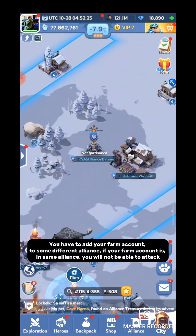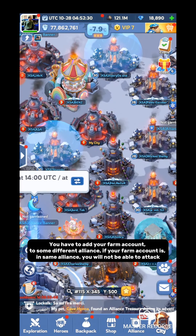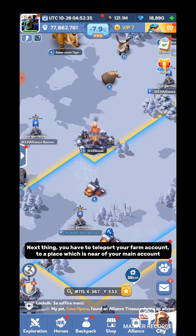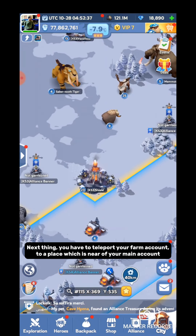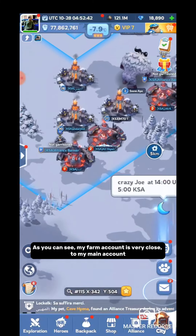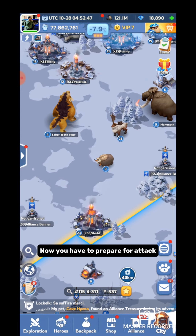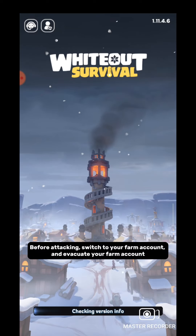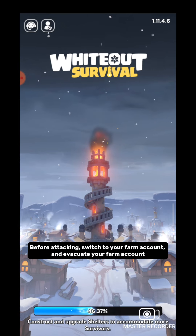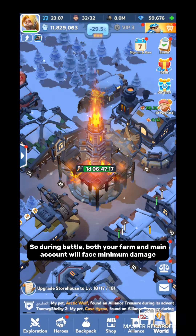Now let's check the procedure of attacking. You have to add your farm account to a different alliance — if your farm account is in the same alliance, you will not be able to attack. Next, you have to teleport your farm account to a place near your main account, so minimum time is needed to attack. As you can see, my farm account is very close to my main account. Now prepare for the attack. Before attacking, switch to your farm account and evacuate it, so during battle both your farm and main account will face minimum damage.